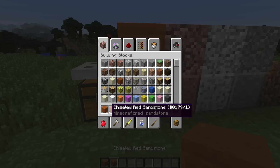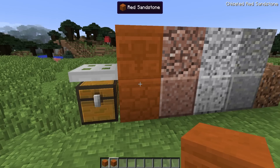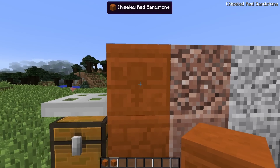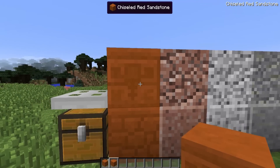Then you guys are going to have the chiseled red sandstone, which is going to be made with two slabs on top of each other. The slabs are made by three sandstone next to each other, and so on and so forth. And then you guys can make these guys, which as you guys can see have wither embedding on them, which kind of complements the creeper emblem on the normal sandstone.